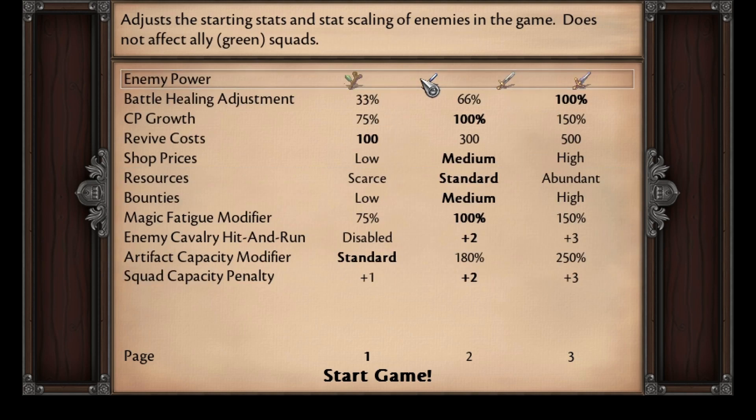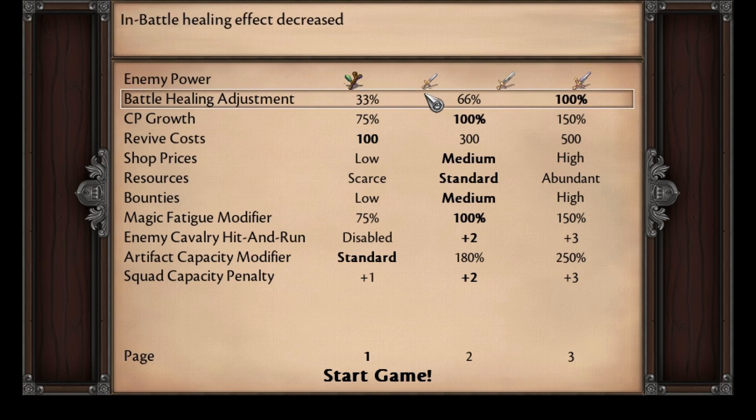I don't know the specific stat modifiers, but if you click on this it will increase the enemy stats overall. If anyone knows the specific modifiers, please leave a comment down below.